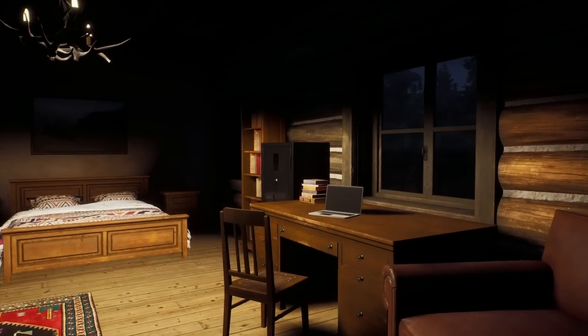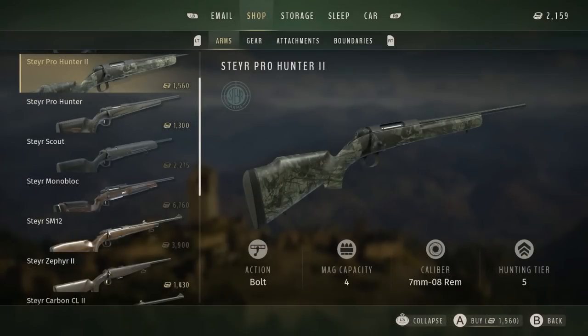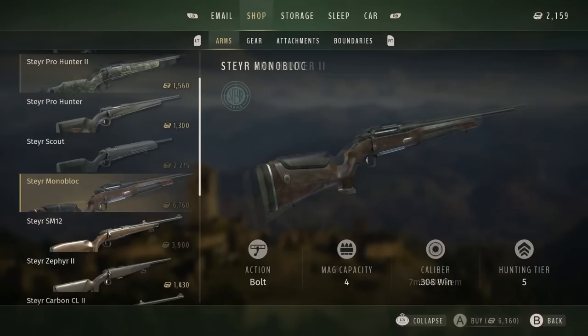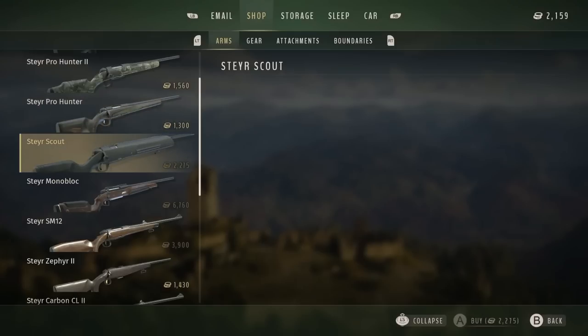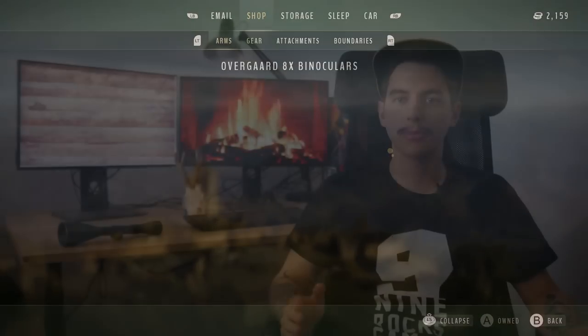Let's take a look at the shop, because they briefly flashed what is going to be in there, and there are a lot of different rifle options. They show a 7mm-08, specifically the Steyr ProHunter 2 in 7mm-08 Remington. Scrolling through, we also have a Steyr Scout in .223 Winchester — an awesome addition — and then the Steyr Monoblock in .308 Winchester, which is probably going to be a fan favorite considering .308 is a very popular hunting cartridge, and this rifle looks fantastic.